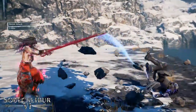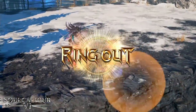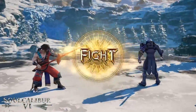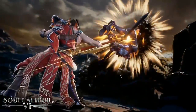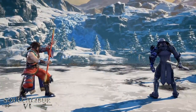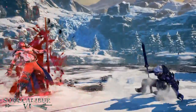Looking at the Soul Charge state — once you pop the Soul Charge, you're able to access more powerful versions of attacks, and with certain characters it alters both the defensive and offensive capabilities of the character. Having meter in the game gives you access to not only the Soul Charge but also the critical edge, which is an ultra powerful attack you can use against your opponents when you need to turn the tide of the matchup.